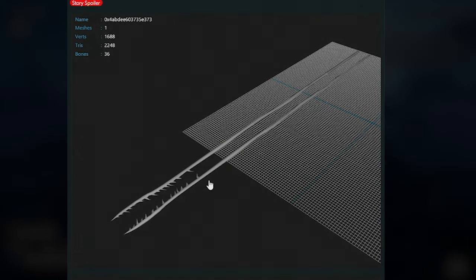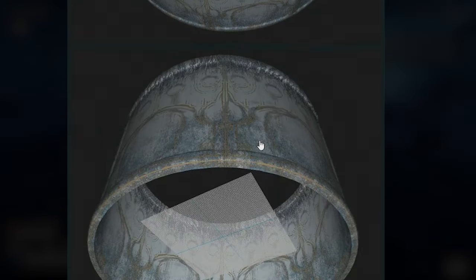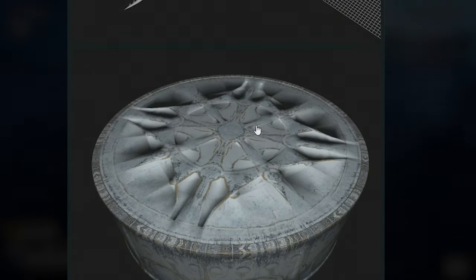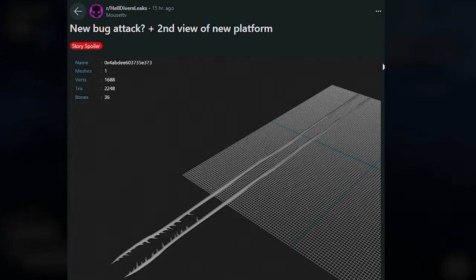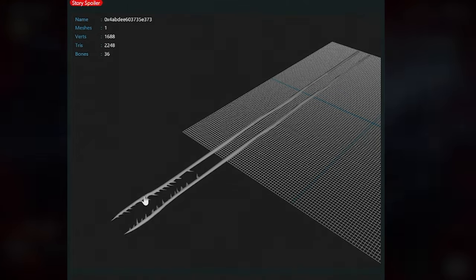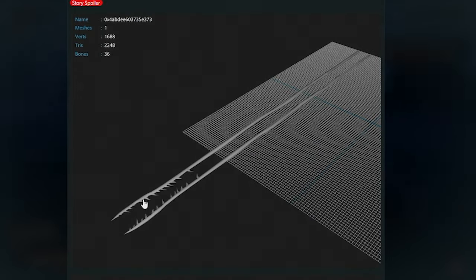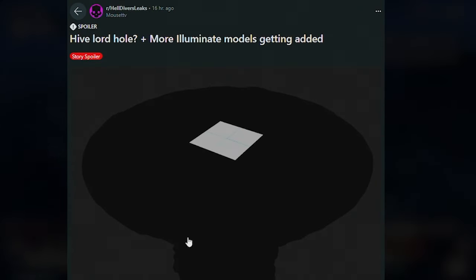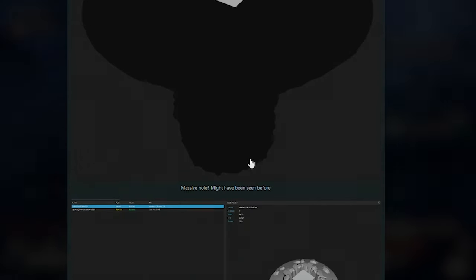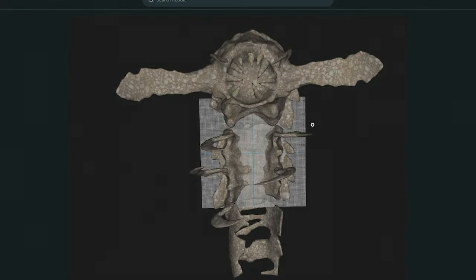Some leaks of this new weird bug-looking type platform — some people are saying it's the Hive Lord's spawn chamber, or where the Hive Lord is going to come out, the big huge worm bug. I think if this Hive Lord pops out without any announcement, that's going to be pretty terrifying. There are these weird long tendrils — I'm assuming they come from the Hive Lord, maybe they just pull you into the hole or something. And this new model of a massive hole, plus another angle, and down here we have one that's already in the game which is the skeleton of the Hive Lord.